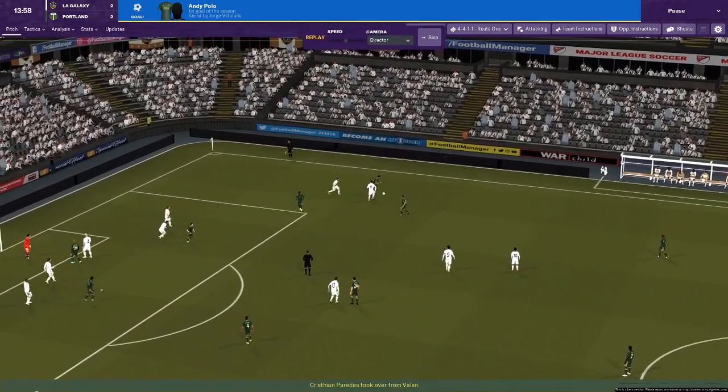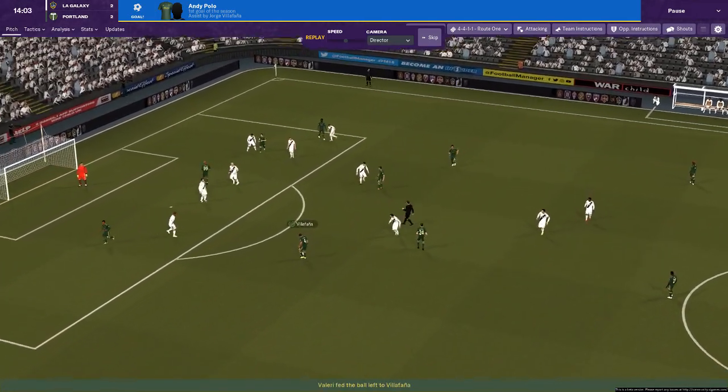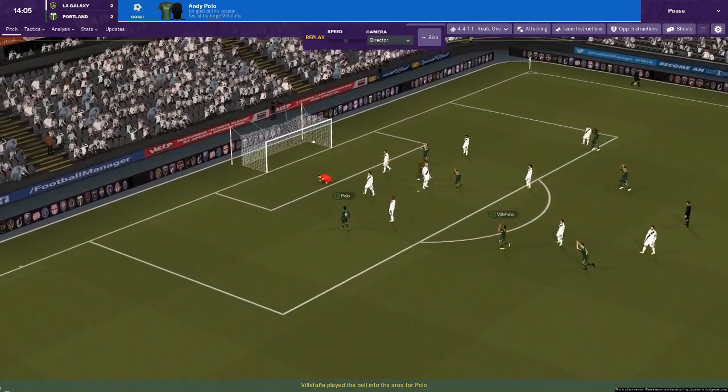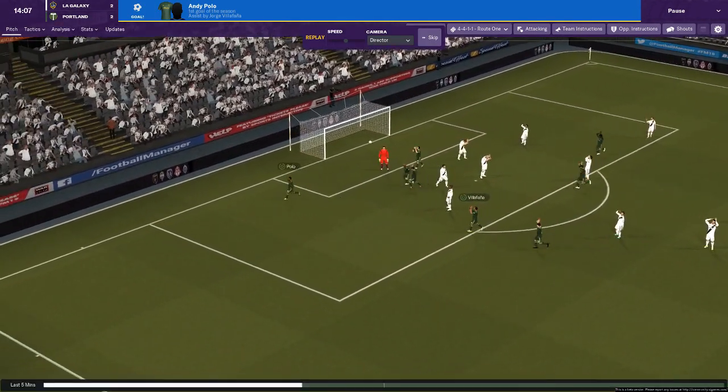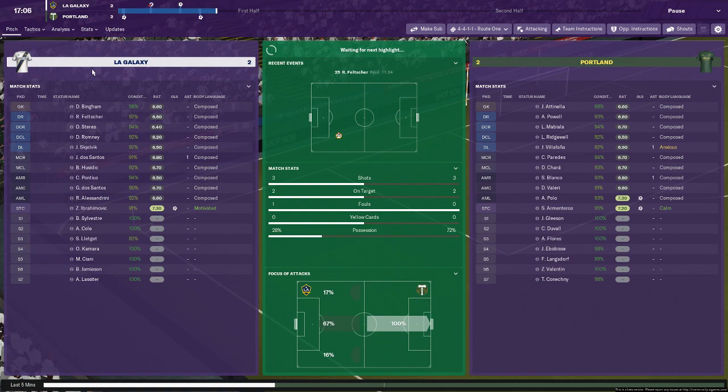It's 2-2. Valeri put it to Villafana and there was Polo just putting it into an empty net — the keeper caught well short. It is now 2-2, which is not an ideal situation. But technically nothing has changed: we started at 0-0, it's now 2-2. There have been four goals in about 15 minutes, but the game seems to be settling down a little bit now.